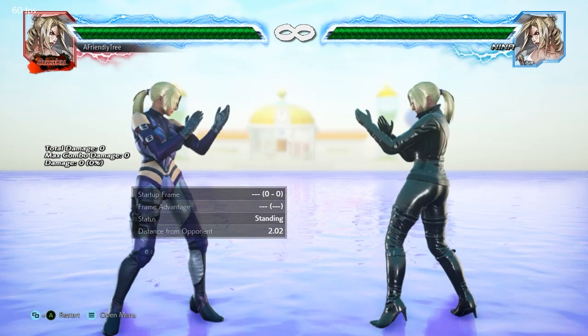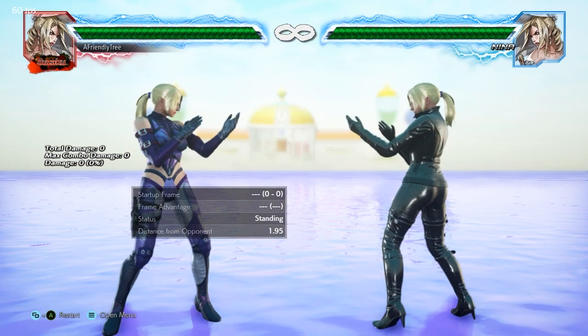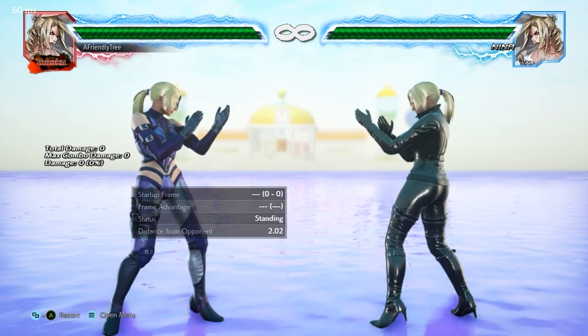Good morning, one and all, and welcome to another episode of Nina Williams In Depth. I'm your host Friendly Tree, and today we're going to talk about Nina's lift shot, or sidestep 2.